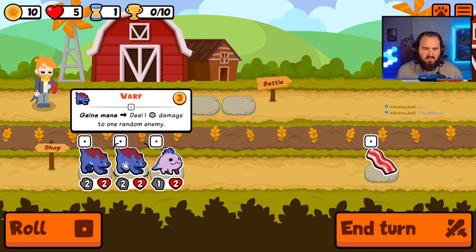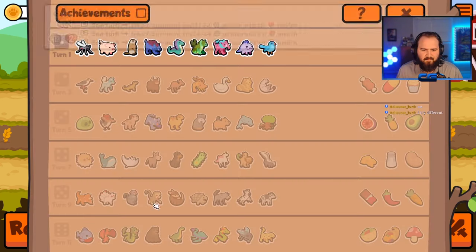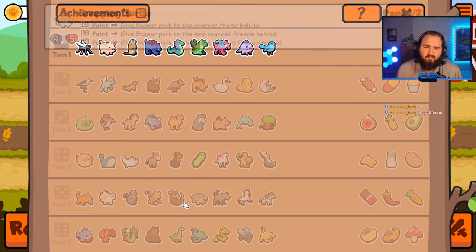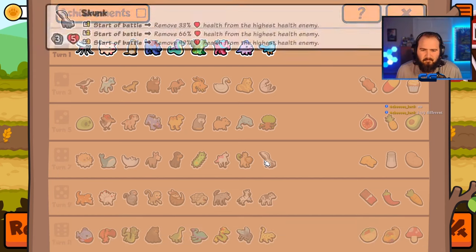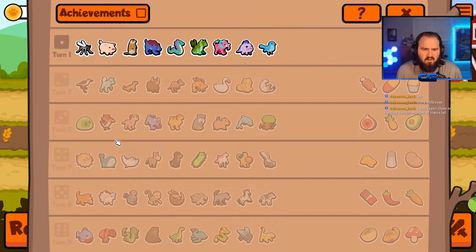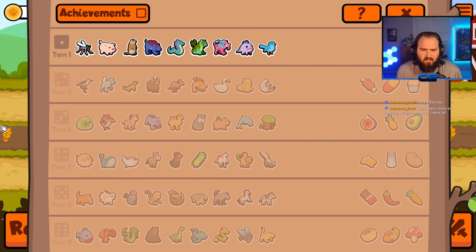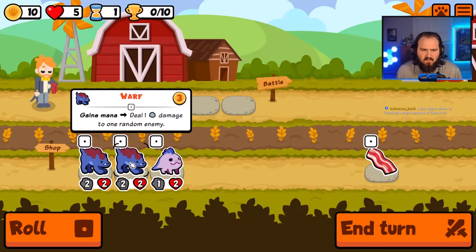I'm just going to fly by the seat of my pants and see what we're doing here, and it should work out in the end. I'm not too worried about it. Do we have the rock in this pack? No, I don't believe there's a rock in this pack. I would have really liked the rock because I could do something with a wharf.